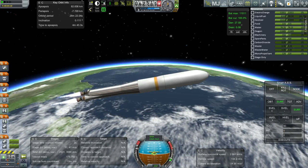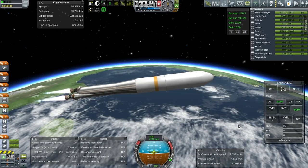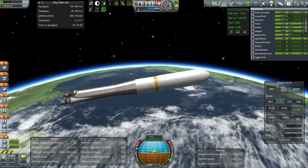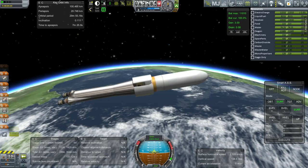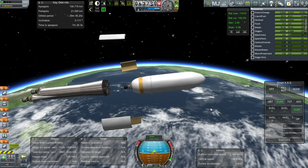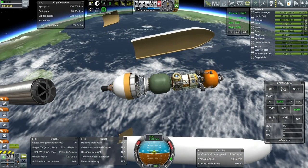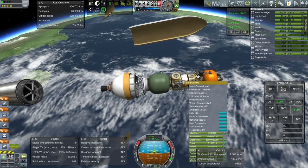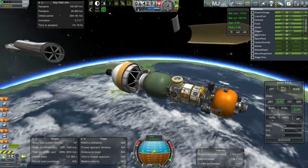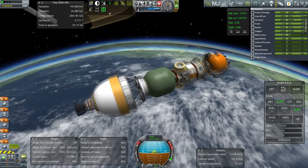Here we go for the last bit again — a little bit higher on the apoapsis. 100 kilometers — very good. Drawdown, stage separation, a little burn to push us away, and fairing separation. There it is — looks exactly the same as the other one, except this is now a Kerbatat. Nice to have things be modular and easily replicated without any problems.